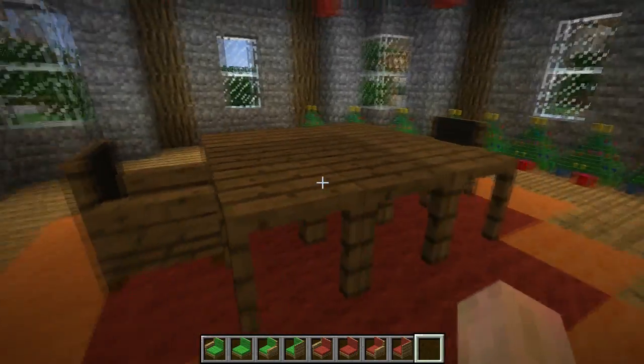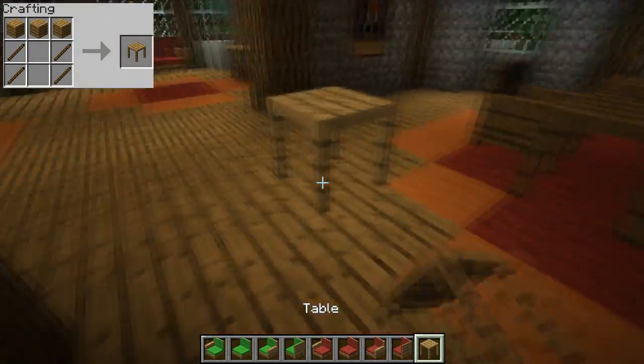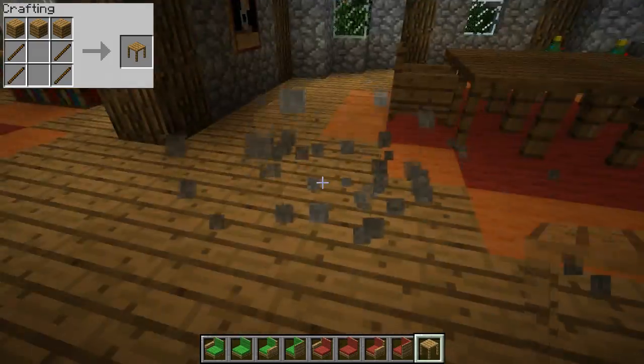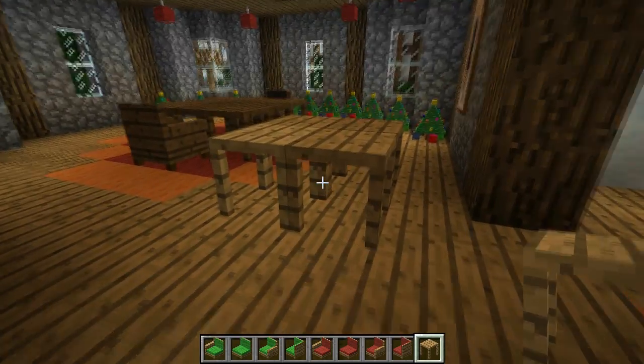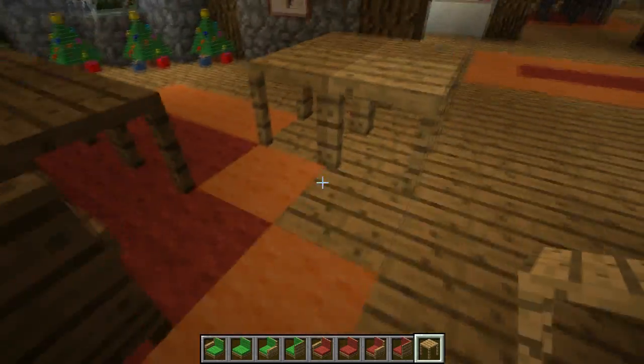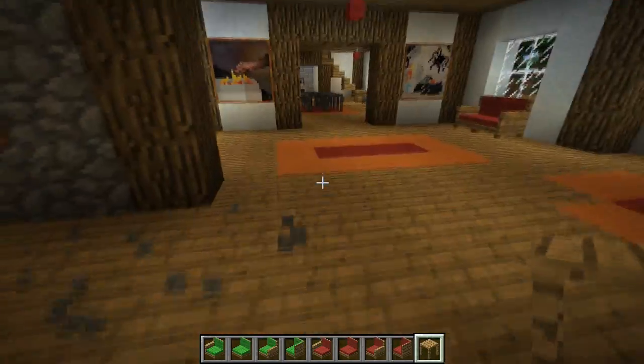Another thing in this room which you may not have noticed are these tables. They're just normal tables and you can place them down like that. One thing I would mention is that you get extra supports in the middle, and I think they shouldn't exist. When you put four together, those four table legs should disappear in the middle, because it's not very realistic.